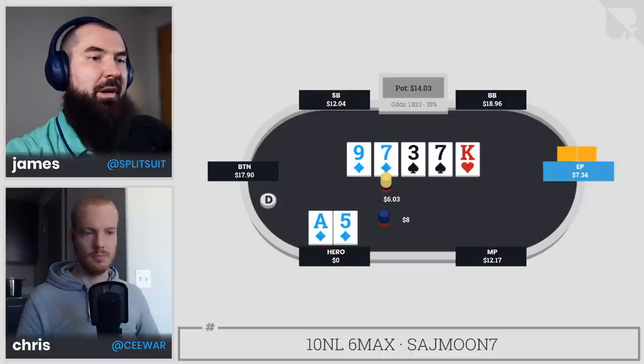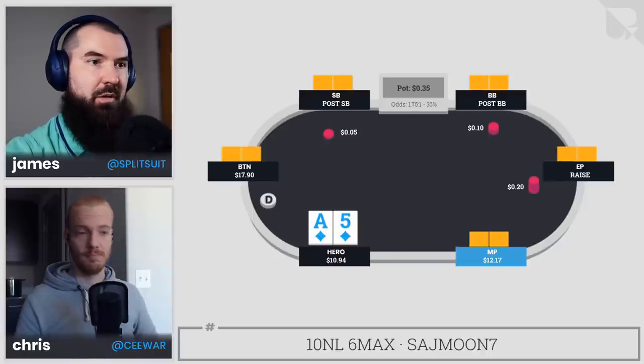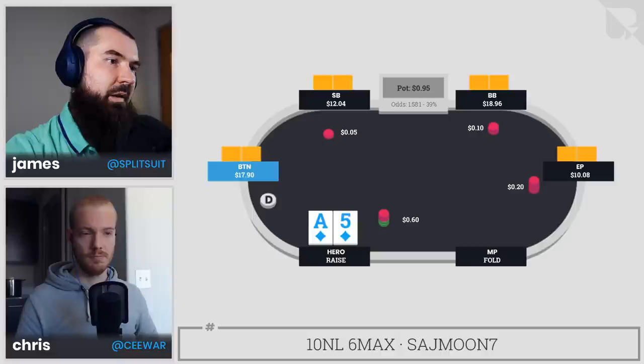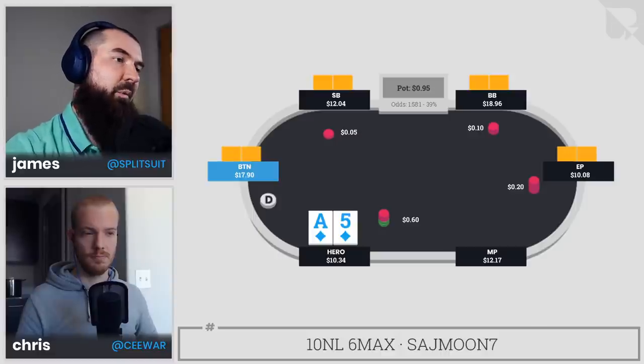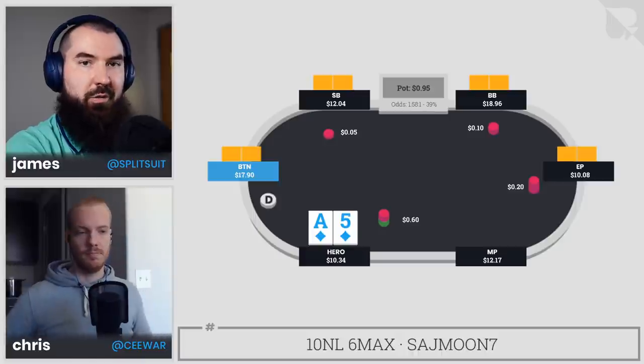Let's start back from the beginning — keep the full hand in the back of your mind. Hero decides to three-bet from the cutoff with ace-five suited to 60 cents, so 3x the min raise. What are your initial thoughts here, Chris?